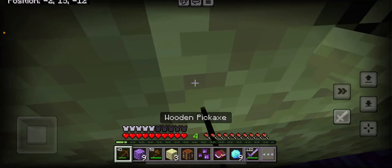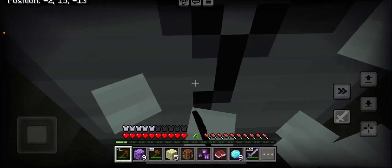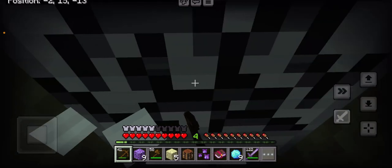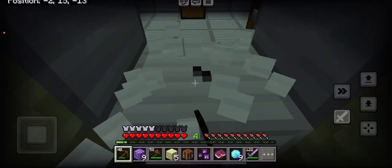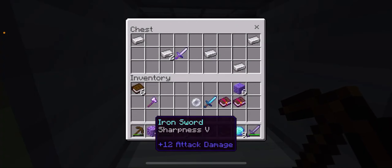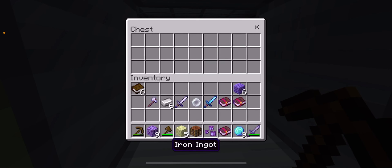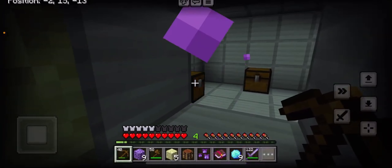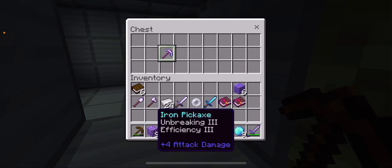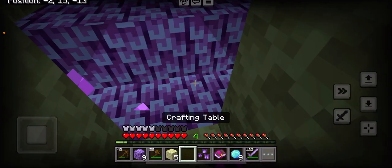Now there is this room. Oh no — wait, I can get the chest! We got a sharpness five sword! I'll take this, we got ingots. What's in here — more ingots, we got a shovel. Now time for the last one — efficiency three! Oh my god. It's time to place the crafting table here — boom, there we go.